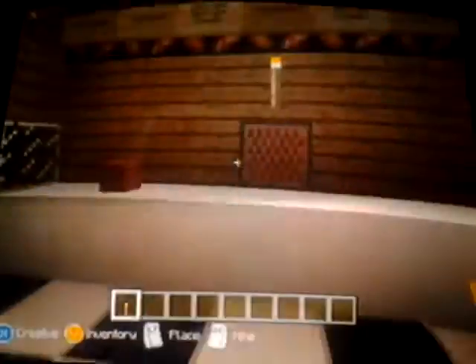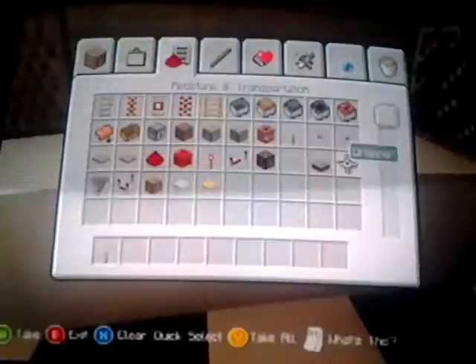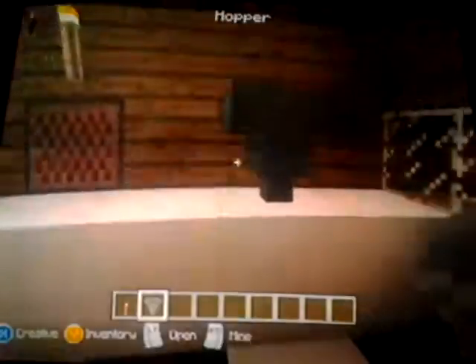This note block represents the phone guy. This is the coffee thing, but I didn't add the fan in. Let's see what I can use for the fan. Let's use a hopper — there's no reason not to use that. There you go.